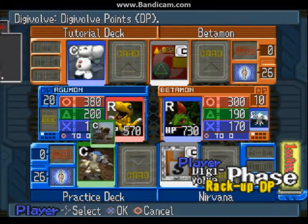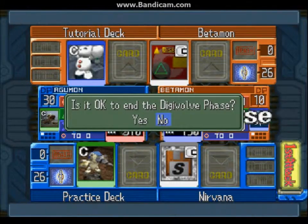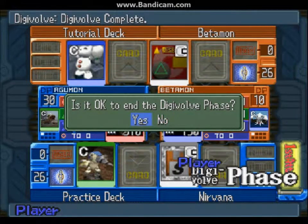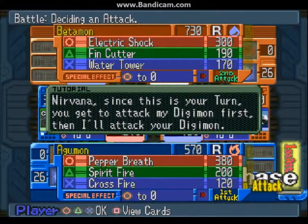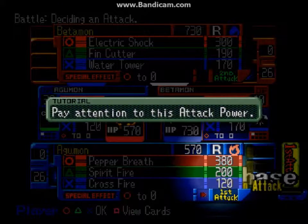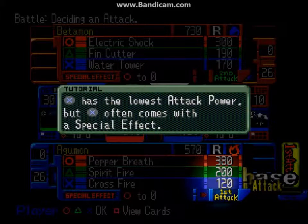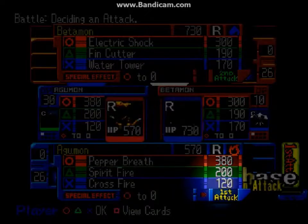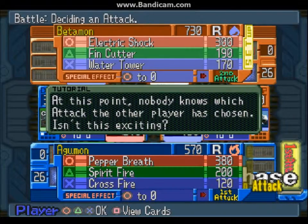This game loves text. There's way too much text in this game, especially in the tutorial — I've been through this so many times, it is way too long. Once everybody's DP is set, we get into the battle phase, which consists of three attacks using Circle, Triangle, and X. Circle is your strongest signature attack, Triangle is in the middle, and X is your weakest — but some X attacks have a special effect, like in this case the Circle attack gets nullified to zero hit points.